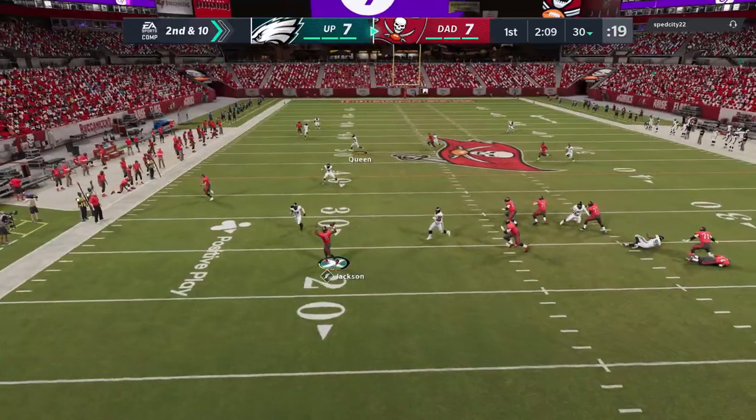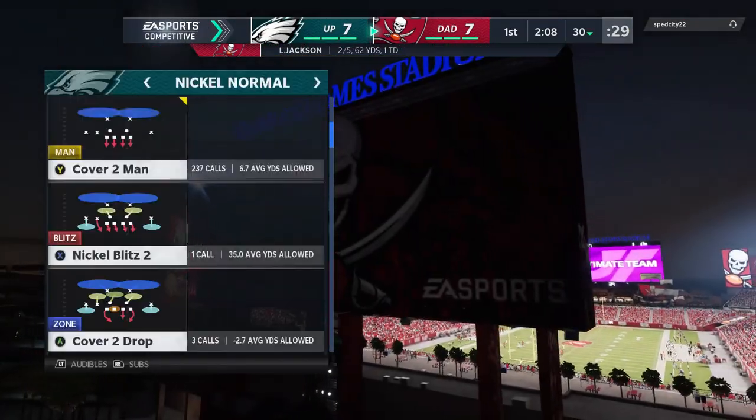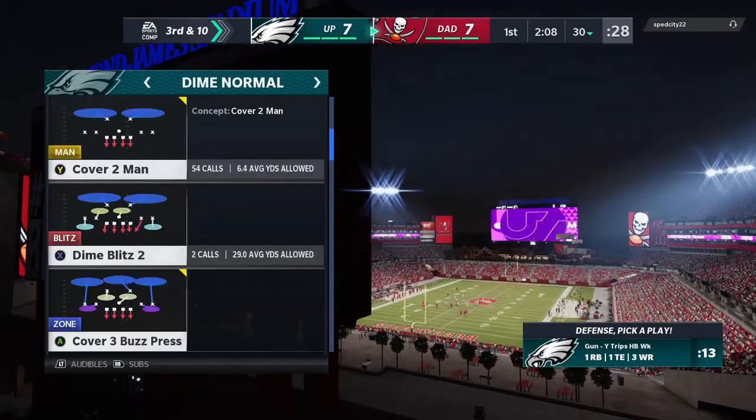He throws it to the drag route, but the receiver is completely out of bounds and doesn't even get the catch. That's typically why people don't throw to the short side of the field — they run out of space. But this actually happened because I had the hook zone taking it away until he got to that point.